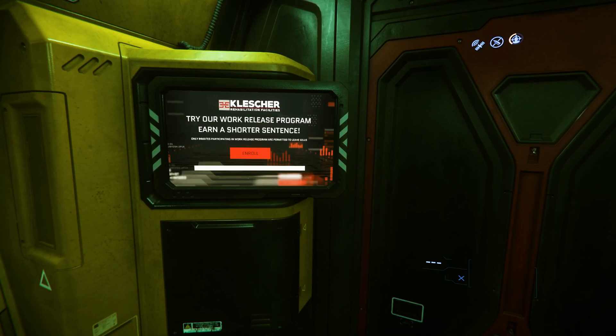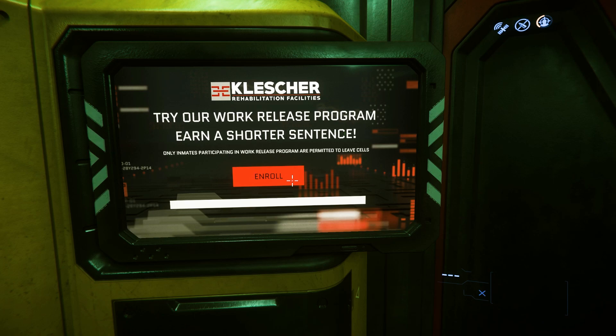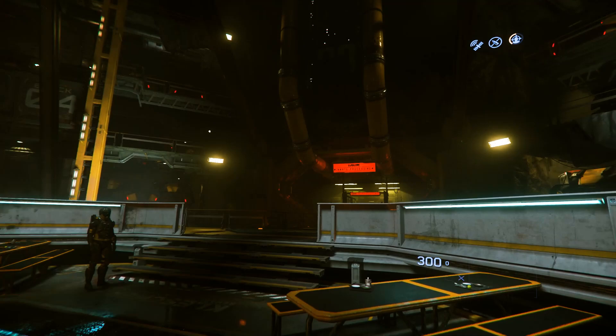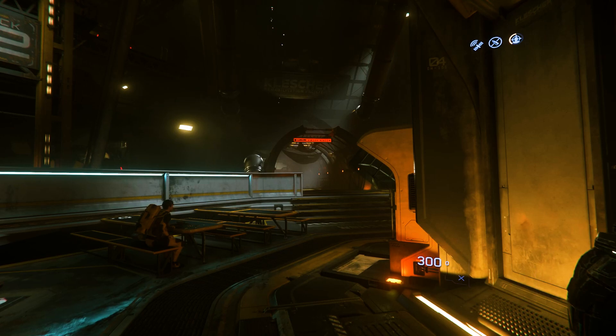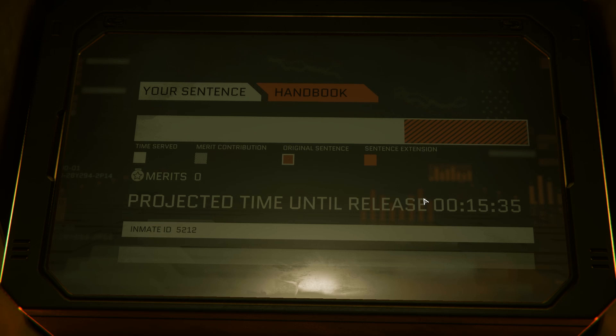Alright, so if you're ready to get into the work release program, simply approach the monitor on the left-hand side of the door in your cell, hold F to enter the inner thought menu, and left mouse button click on the enroll button. Once you've done that, you can leave your cell and make your way over to the central area of the prison to see how much time you have to serve. Once you make your way out of your cell, head down to the center area right at the middle of the prison — in between where you go to work and where you go to get released. You'll see a couple of panels. Approach any one of them and use your inner thought system to interact — this will show you how your sentence is going to play out.